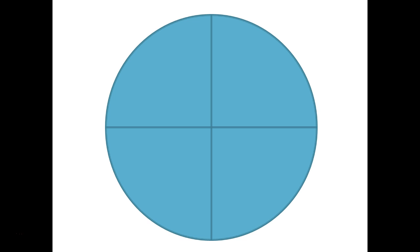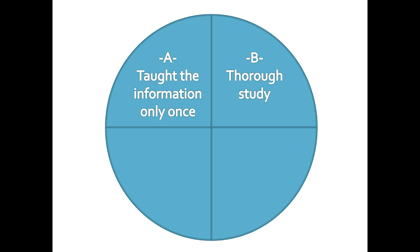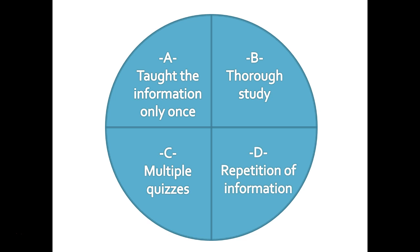A famous experiment compared learners of four groups. The first group was taught something only once. The second group was made to thoroughly work and understand the same information, having even to explain it to someone else. The third group was repeatedly quizzed about that information. And the last group was merely presented with that information, but several times over a few months. After six months, the researchers checked to see which of the four groups best remembered the information.